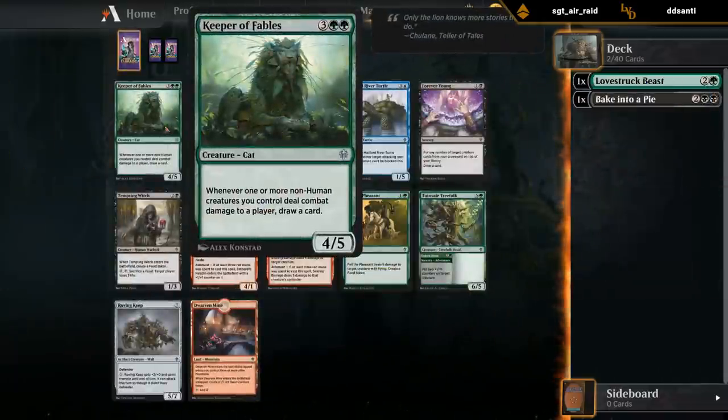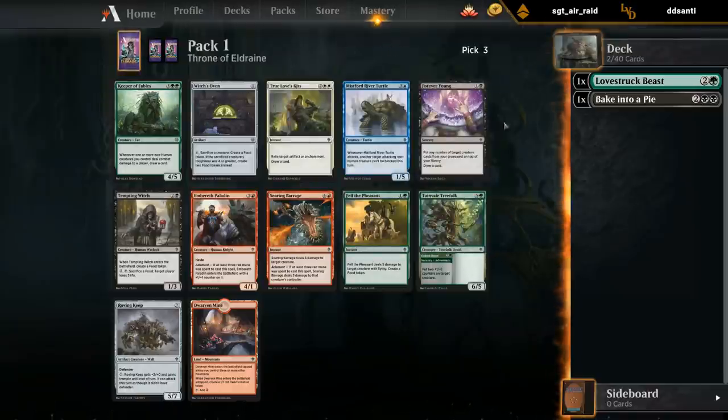This seems like a pretty decent card - five mana 4/5. Whenever one or more non-human creatures we control deal combat damage to a player, draw a card - you can only draw one at most, but drawing one extra card per turn is quite good. It's pretty easy for a non-human creature to deal combat damage, especially with built-in evasion like the Gingerbread Cabin creature, and Keeper of Fables also counts itself - if it deals damage to the opponent it draws cards.